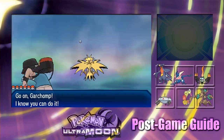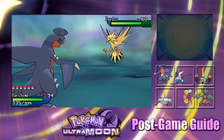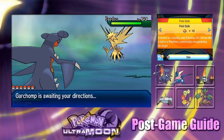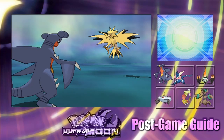So that's Articuno first and Zapdos second. If we find Moltres next, that would be so cool. Let's throw a Quick Ball at it and see if it catches.